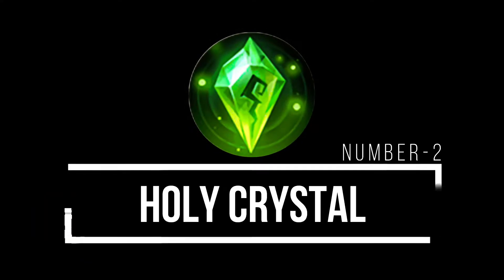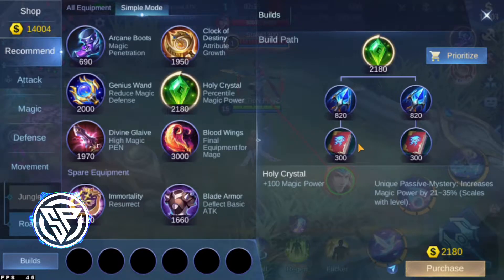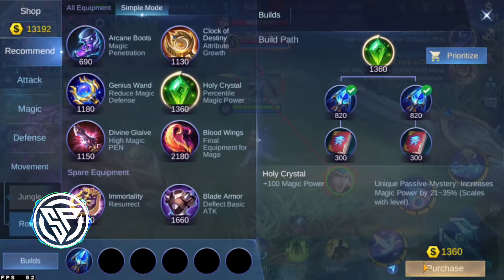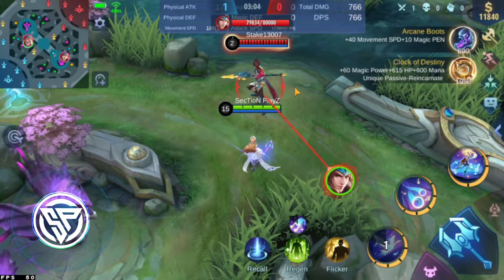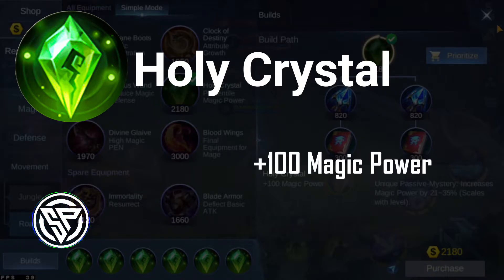Number 2: Holy Crystal. For any mage, Holy Crystal is a very important item. Every hero who has magic capability should consider it. If we don't have enough magic power, it provides 25% bonus magic power and it is very useful in the mid and late game. It comes with plus 100 magic power.